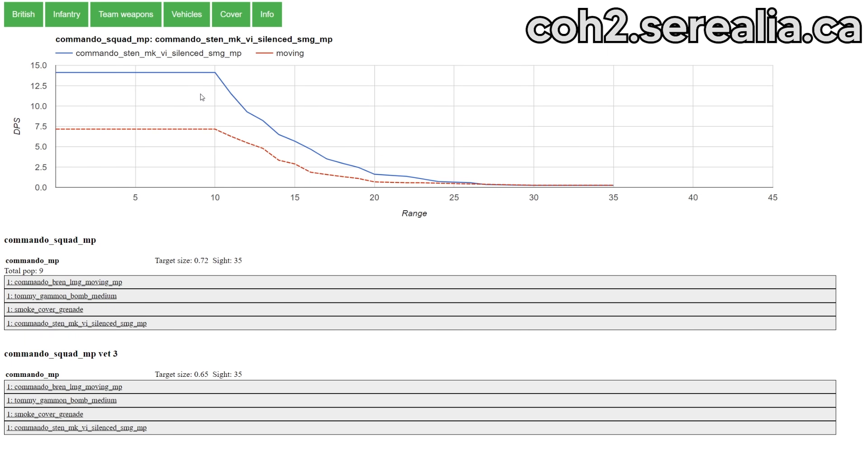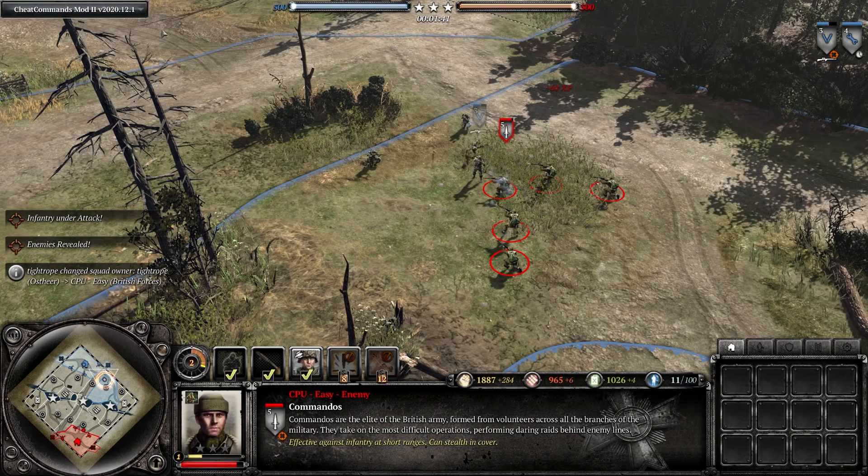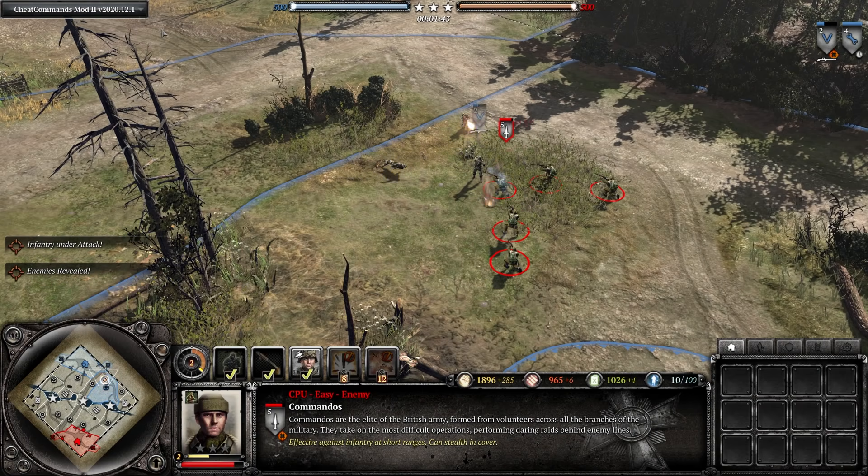However, the G43 package is not strong enough for them to beat close-range specialists up close. The Commandos do 10–14 damage out to 10 range, compared to the G43's around 11 damage out to 6 range, and the G43 Grenadiers will get smoked up close, especially when you consider they only get two of these G43s.